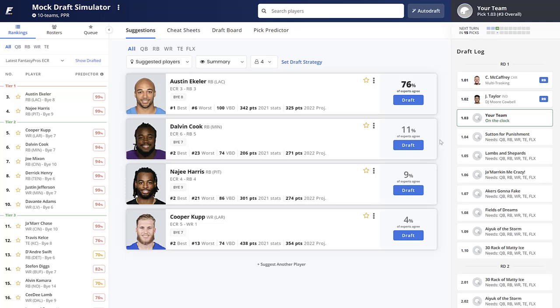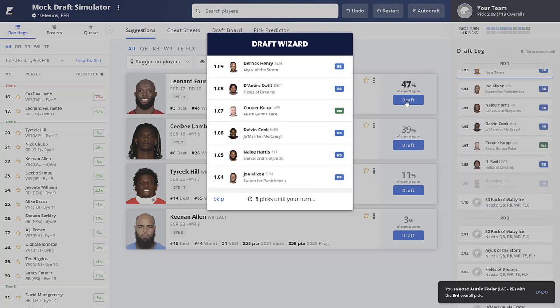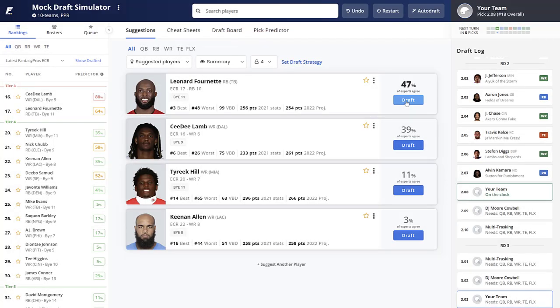The first two picks have been made — McCaffrey and Jonathan Taylor. I have zero problem with that. Even with McCaffrey going first overall, it's full PPR and he has the highest upside. With the third pick, it's pretty simple. I'd argue the first four or five picks in full PPR are straightforward — it's what you do afterwards, in the second and third round, where the draft really begins.